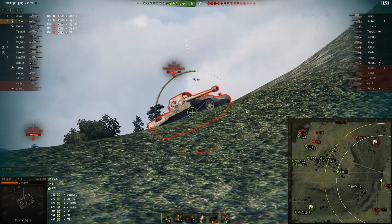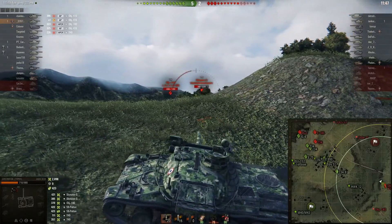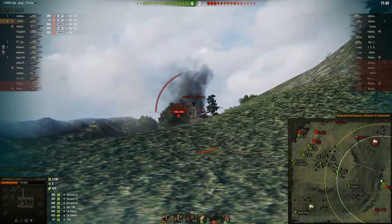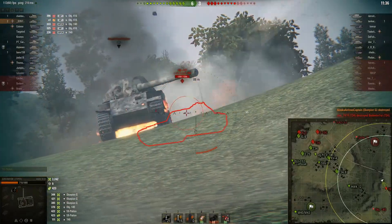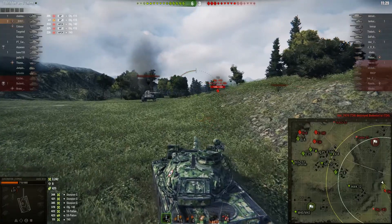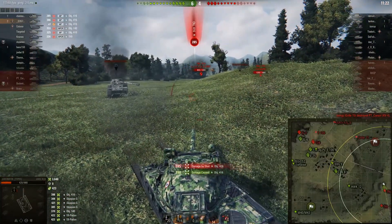Pop a shot into the side of the Scorpion G there. The 416 gets a tracking shot on me, but now I'm just going to farm this Scorpion G. This is where the nice gun depression and relatively small turret of the AMX-30 come into play, along with the amazing DPM. Somehow that bounces off the 416, but we've already finished off the Scorpion G, and now I'm behind the 140 — he's kind of stuck in the open.